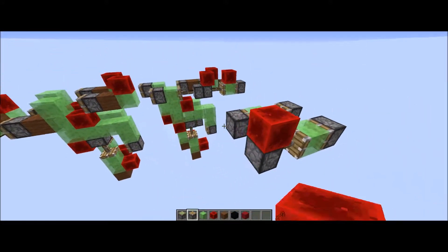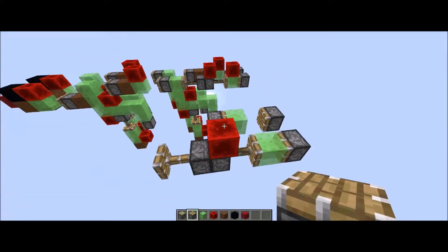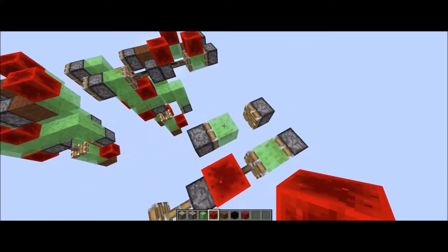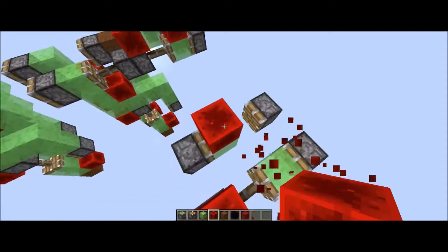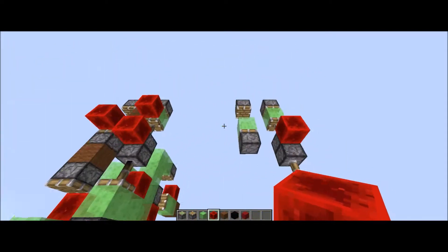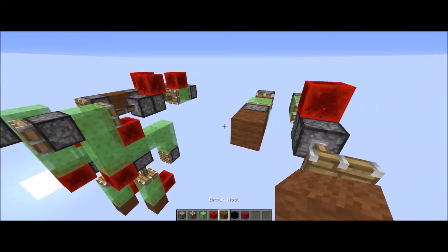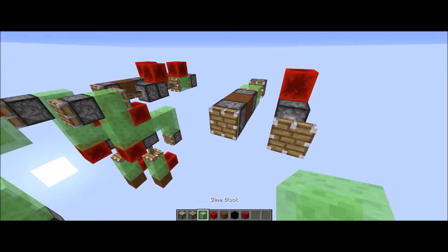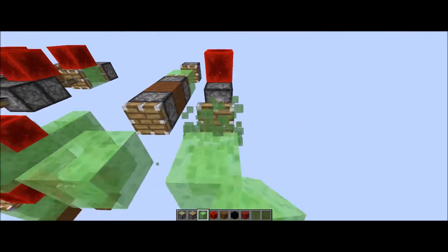Now we're going to have a redstone block here, piston here, and now we're going to have some blocks of redstone there, but that's going to be later — we don't want to power these yet. Okay, so now we've got some piston action with slime blocks.